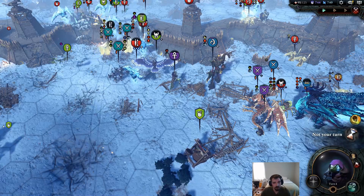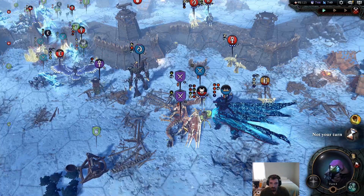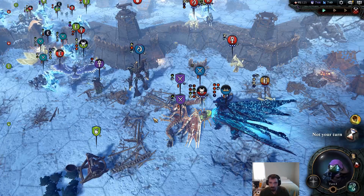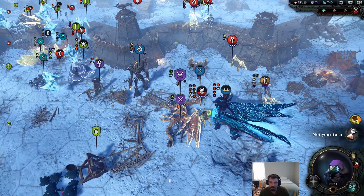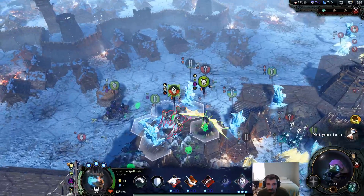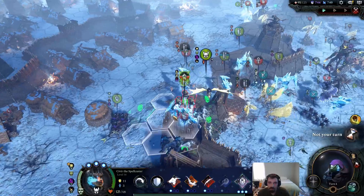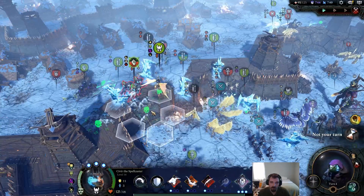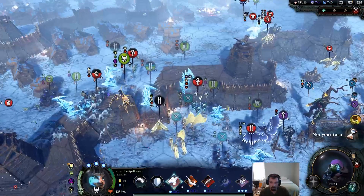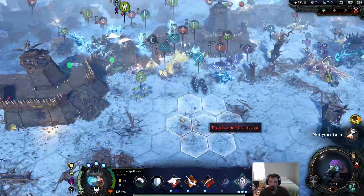We just hopped over to a multiplayer match to take a look at some zombies in action. Amekdara here spawned in two zombies to try and quickly take out this hero. One really nice thing about zombies is they all spawn in with three actions, so if you can spawn around a unit they're going to get a lot of attacks on that unit. For example, this hero still has the Dark Ritual and could spawn in two or three guys here — both of them would have three attacks on that unit, and maybe they could be flanking, which is pretty significant.